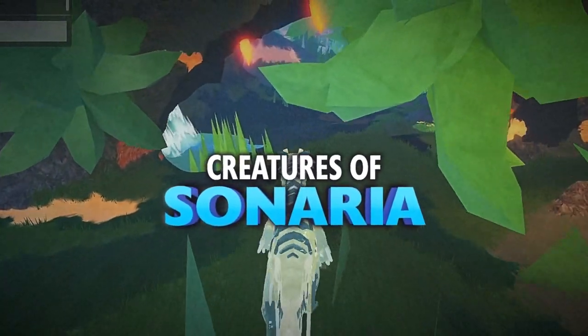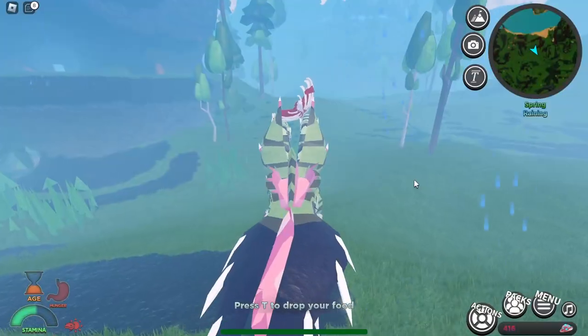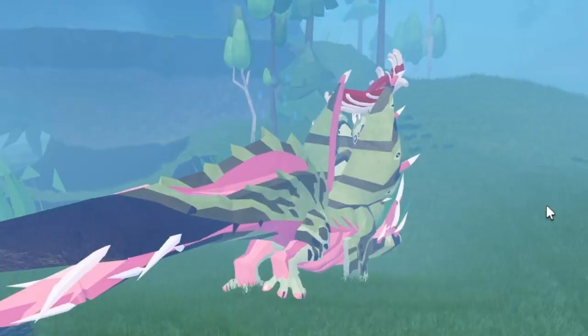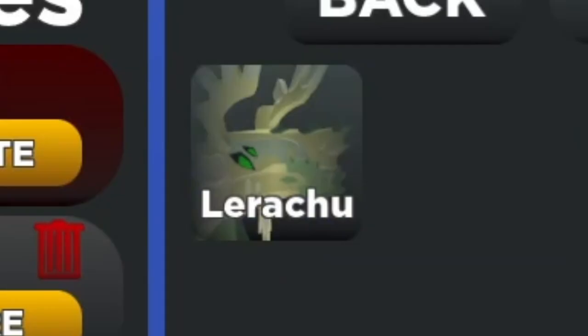If you're playing Cujus Zenaria and you're in a predicament where you don't know how to get the Vanilla, well here I am. I'll make this short and simple. So first, to get this big plant monster guy, you'll need a Photovore — which I recommend the Larachu.